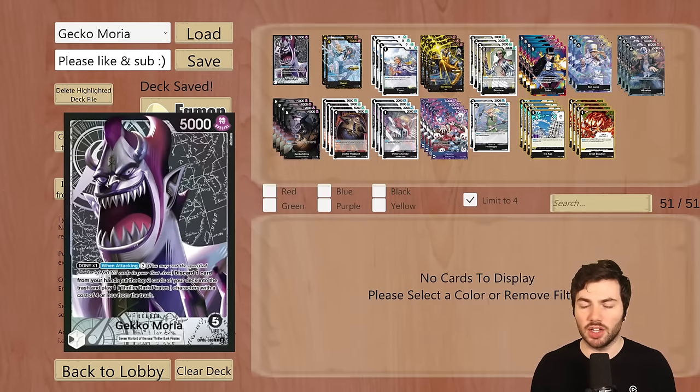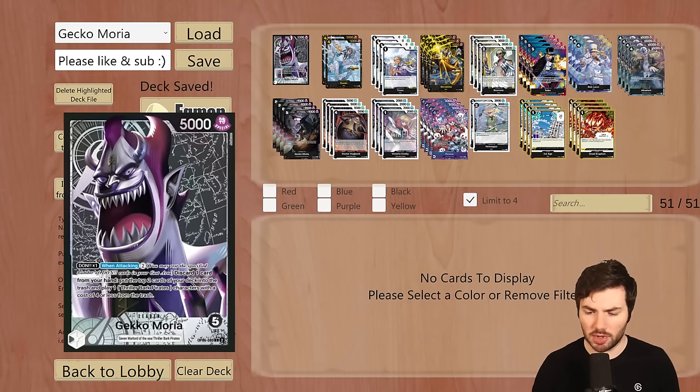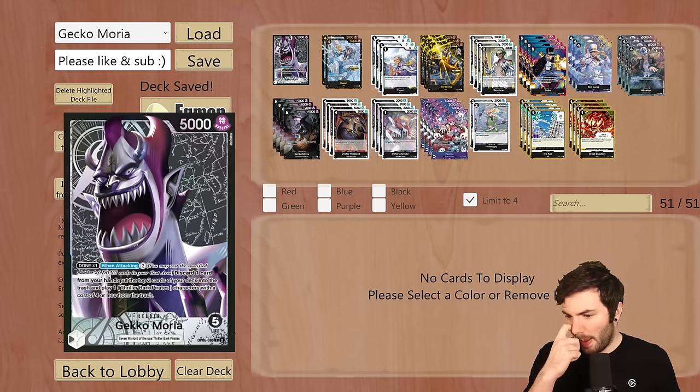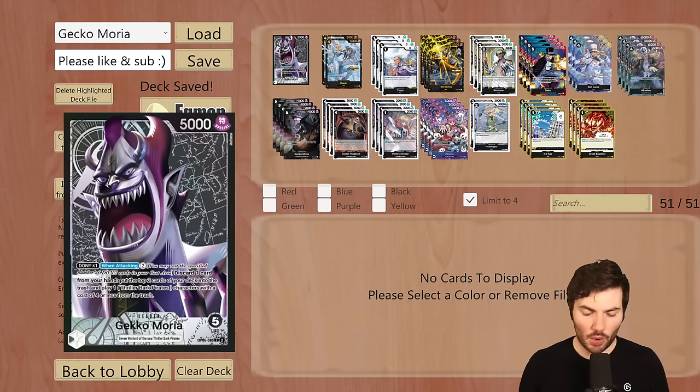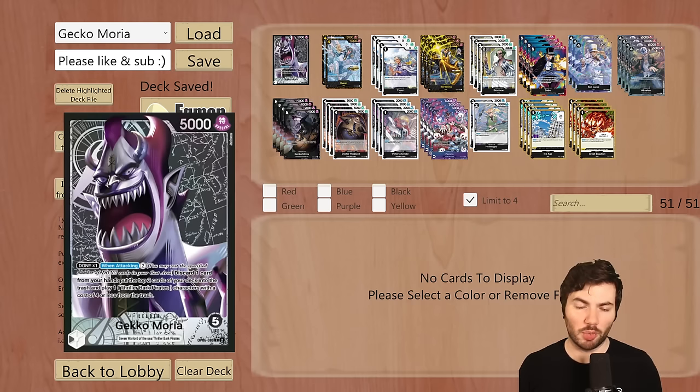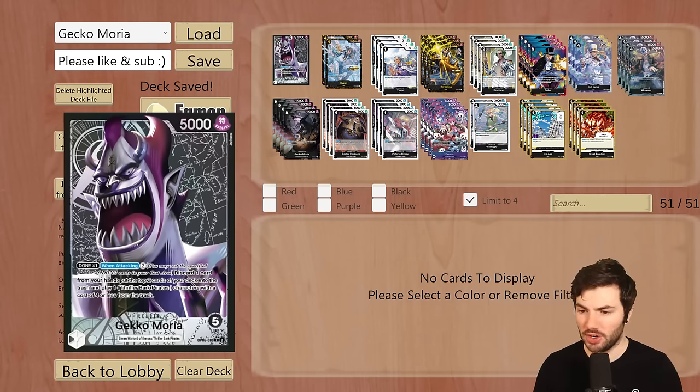It's very similar to how Doflamingo played in OP01 — the blue Doflamingo — other than the bodies are not coming in rested, they do come in standing upright, and they do have some pretty powerful on-play effects depending on how you build it. A lot of people going into the meta are building it more of the navy archetype with some Thriller Bark Pirates sprinkled in here and there.